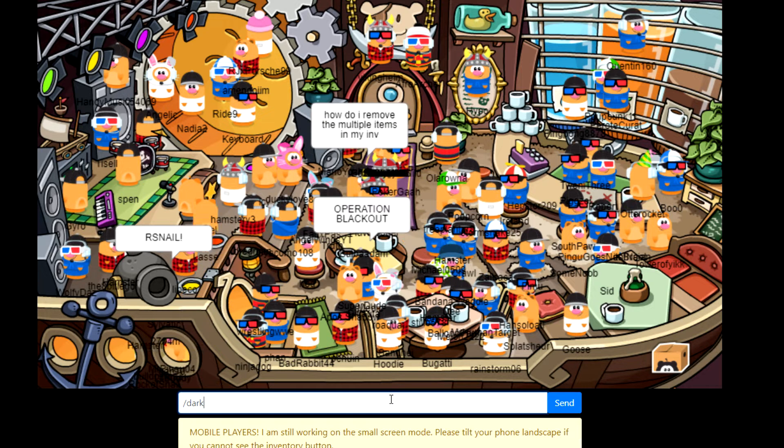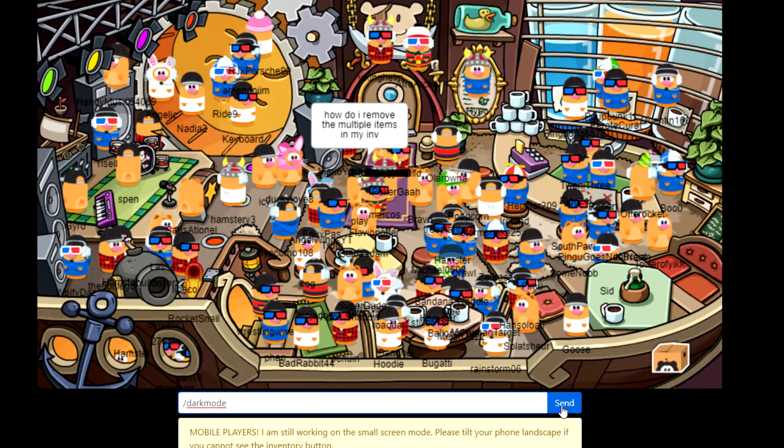To toggle between dark mode and light mode, just simply type /dark mode into the chat bar again.